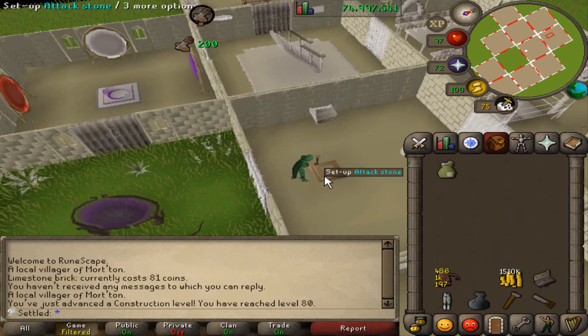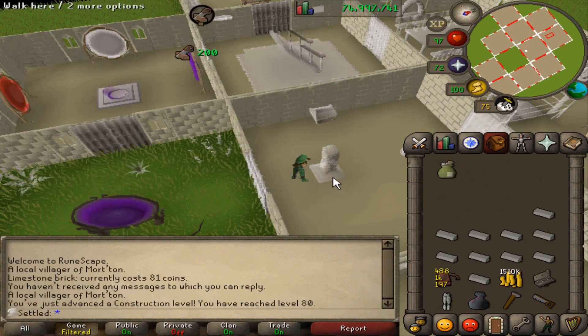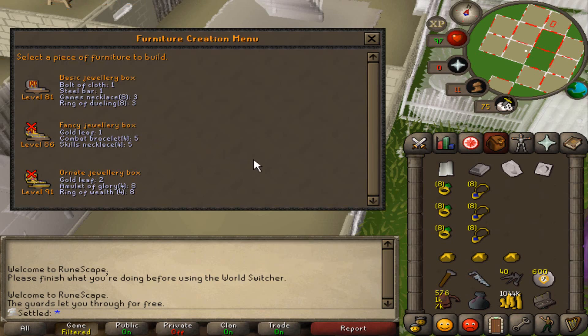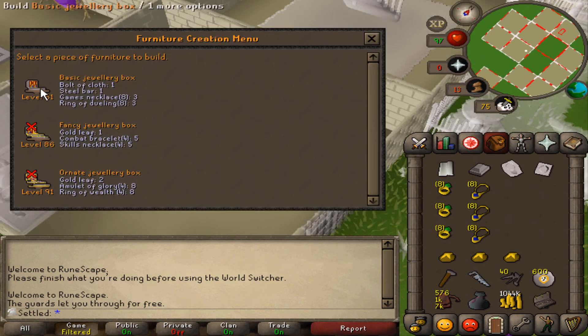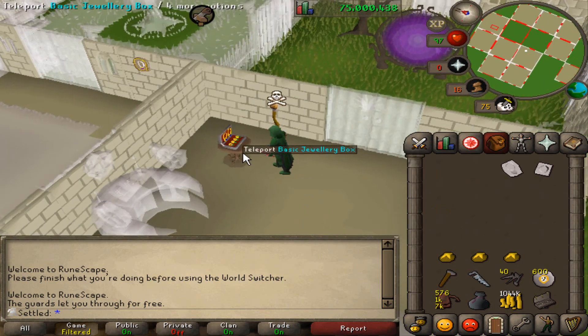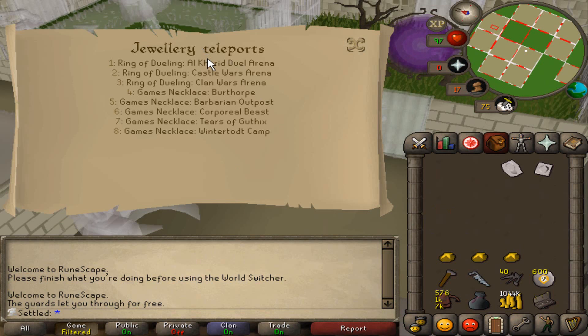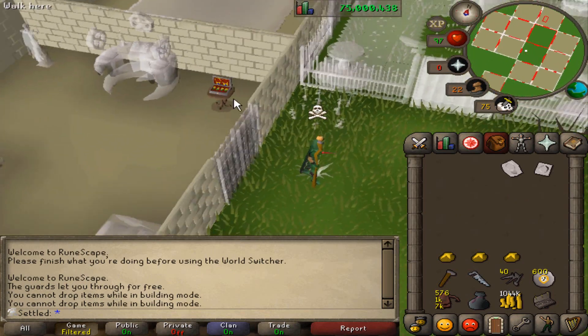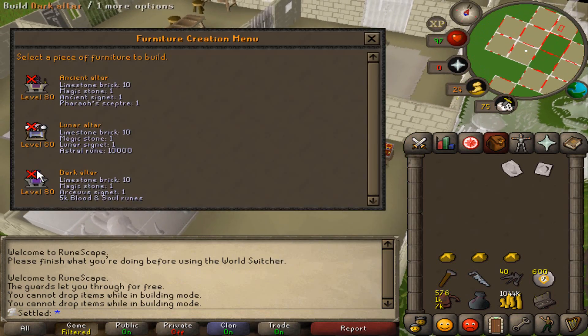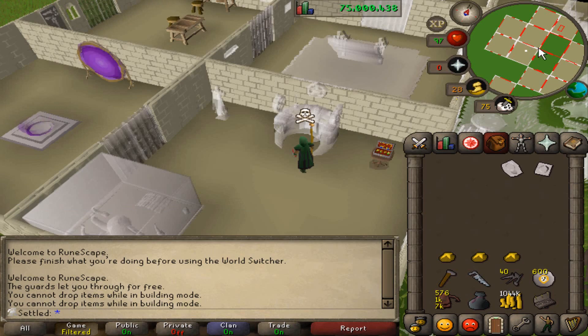It's going to be like a little home improvement session. I had to go through the abyss to craft some cosmic runes, and I've got all the things enchanted. Basic jewelry box done — there's also 75 mil total, not very important but a cool milestone. We've got so many useful teleports now. When I go for 99 firemaking I'm going to have Wintertodt there, Tears of Guthix is pretty nice — all of these are very useful.